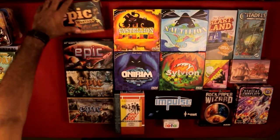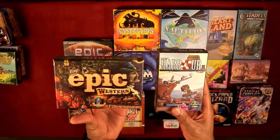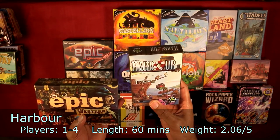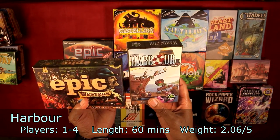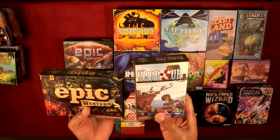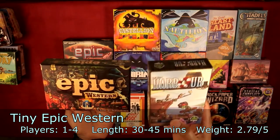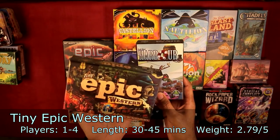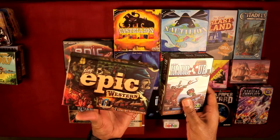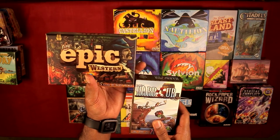I'm going to talk about Harbor and Tiny Epic Western at the same time because they're basically the same game — Tiny Epic Western is a more advanced version of Harbor. Harbor is a worker placement game where you build a tableau of buildings and score points. Tiny Epic Western adds a stock market element, poker hands, player interaction like dueling, and variable character powers. Both were made by the same designer, which makes a lot of sense.